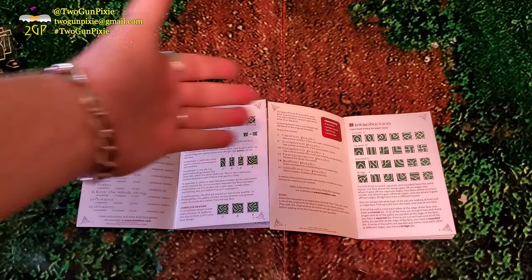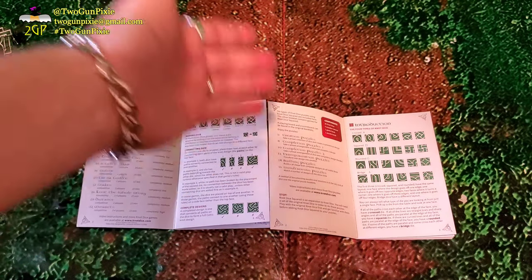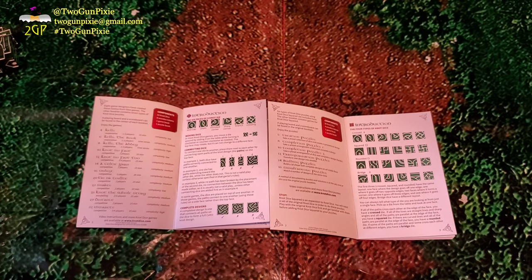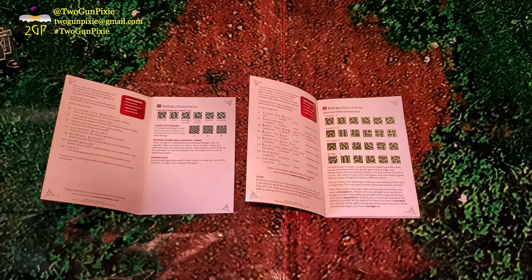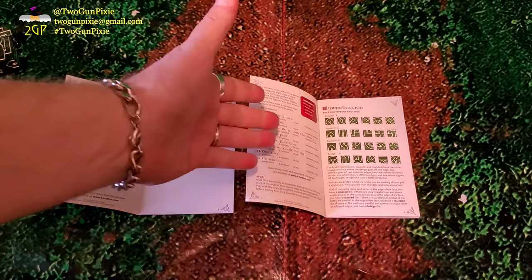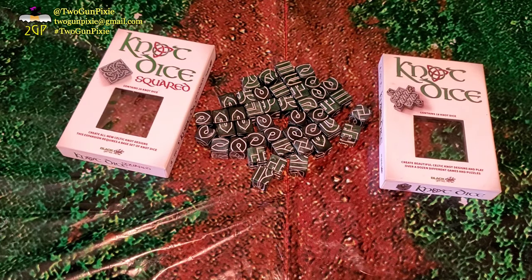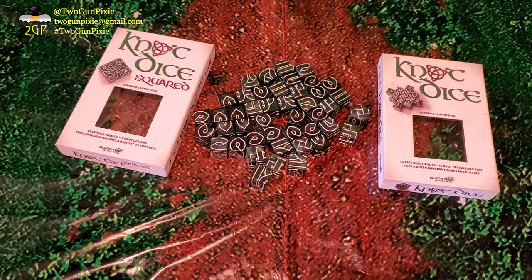With the base game's 12 games and Squared's additional 6, that is a total of 18 different games you're going to be playing with these two sets. There are 7 different puzzles in the base game and another 8 in the expansion, for a full 15 different puzzles to keep you busy. So there's a simple update to the how-to-play for Not Dice with the expansion Not Dice Squared. Please go check out our original how-to-play for Not Dice, and combining the two together, you're going to have a great time at the table.